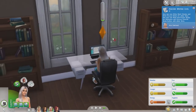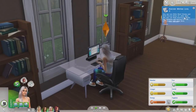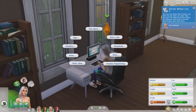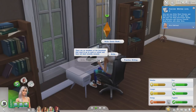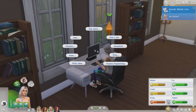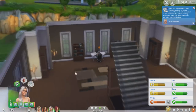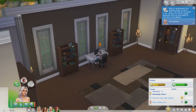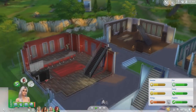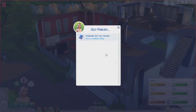She reached level three of the writing skill - she can now write short stories and write excuse notes for other sims. I've never done that! There are no members of the household that need to go to work or school though. She can write excuse notes for maybe the children. Let's go self-publish 'Cowplants Eat Your Parents' - nice!